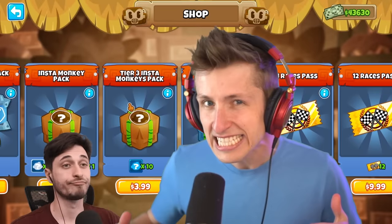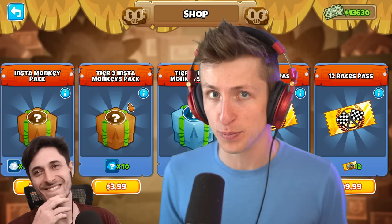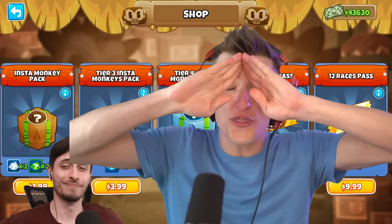In today's episode of Instapack vs. Instapack, Saber and I are no longer going to be enemies. Instead, we're going to be teaming up to use our Insta towers to beat the Lich Boss. Saber and I are going to be opening three T4 Instapacks each, meaning we'll each have 30 T4 Instapacks going into the Lich Boss, and we're going to see how far we're going to be able to make it.